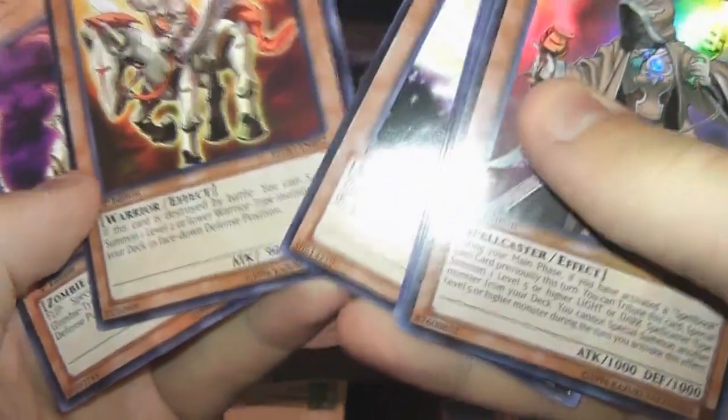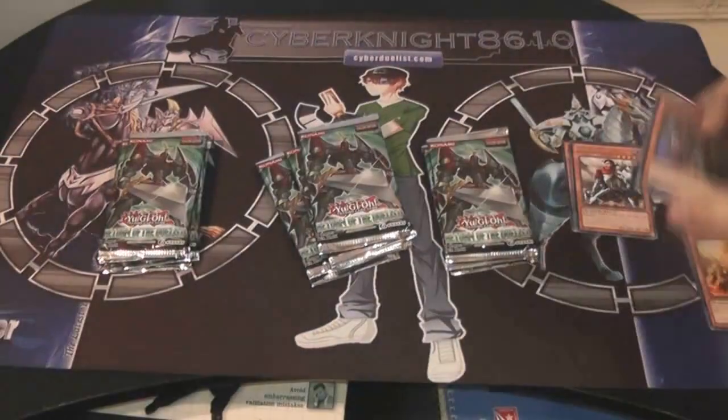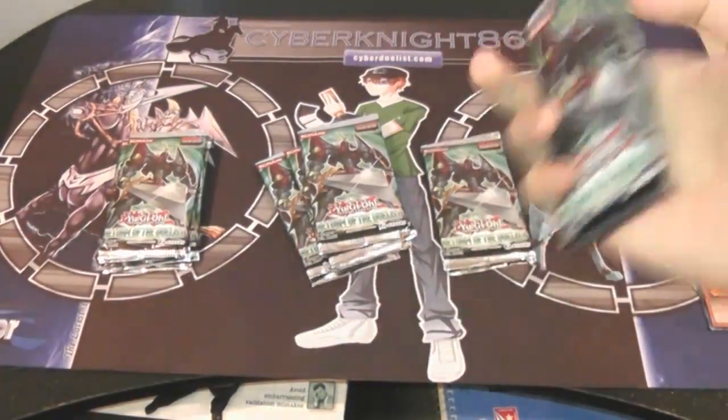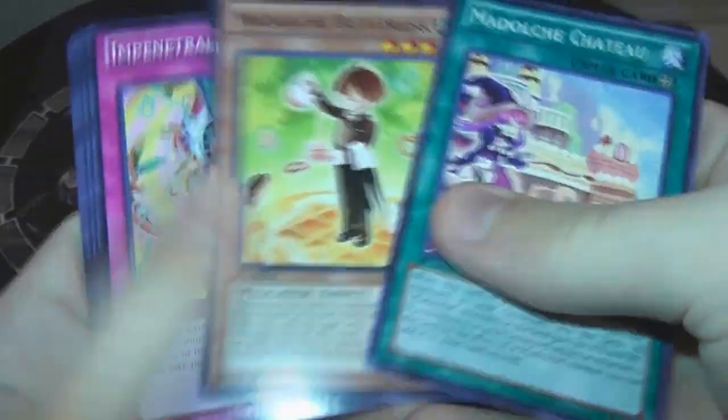Little Trooper — I don't know what this card really goes to, but I like it because it's a Knight. That's a Hollow — that's good, I guess. I think that's one of the ones you Prophecy users need. I have no clue — I don't plan to use Prophecies, so I haven't looked into them too much.